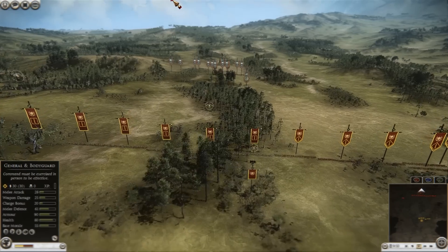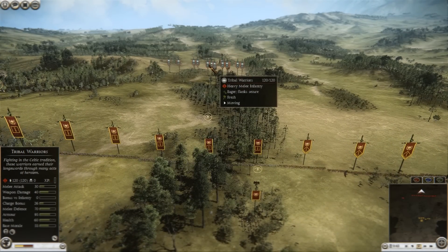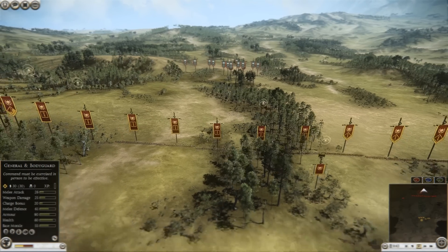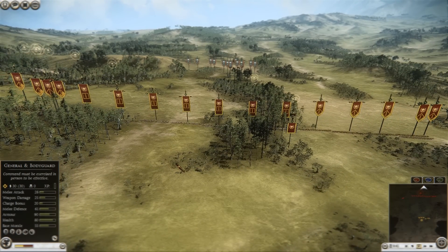I do not know what tribal warriors' charge is. 26 is not bad — it's better than veteran legionaries' charge or legionary cohorts' charge. So in that sense, it is a strange choice if Achilles has brought it to this map.